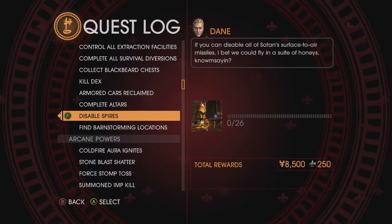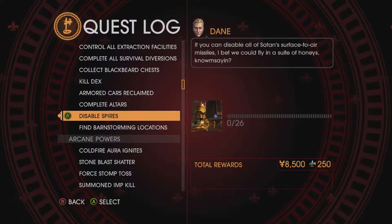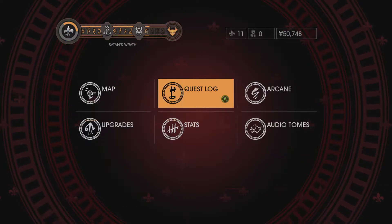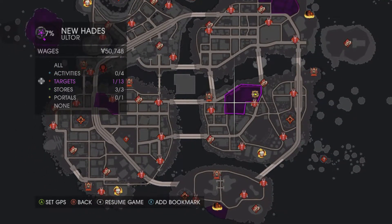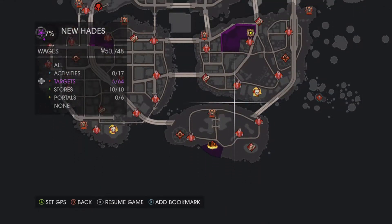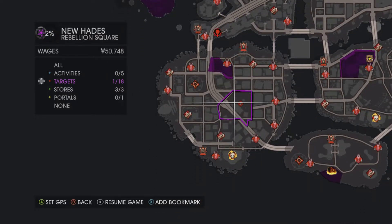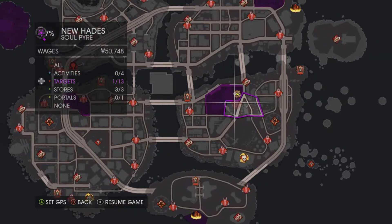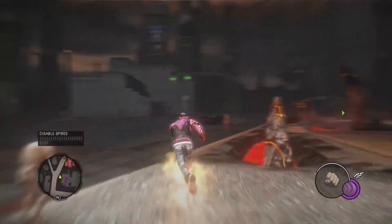Dane says: 'If you can disable all of Satan's surface-to-air missiles, I bet we could fly in a suite of honeys.' So we're going to select that challenge, and as you can see we're going to go down to targets and you'll see the spires on the map. There are 5 in the Forge, 3 in the Barrens, 4 in the Den, 8 in Downtown, and 6 in Shantytown. I'm going to show you the first one completely and then just show you the locations of the rest on the map.